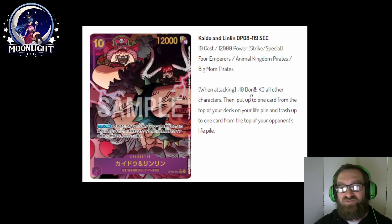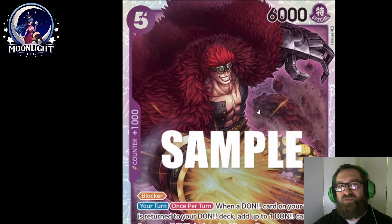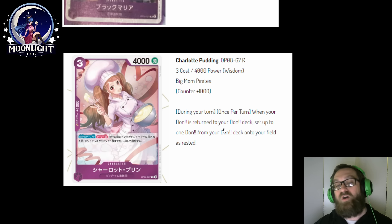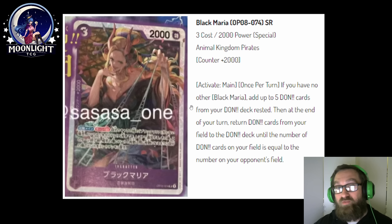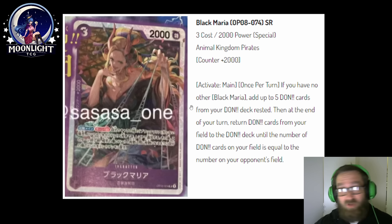Dawn minus 10 — that's a lot. You only get to use that ability probably once a game, right? Well, probably not. Everyone already knows what this card does — a card like this can help you get Dawn back. And then there's the new Charlotte Pudding card, also coming out in OP-08. It's a miniature version of the 5-cost Eustace Kid: 3-cost, 4,000 power, 1k counter. During your turn, once per turn, when your Dawn is returned to your Dawn deck, set up to 1 Dawn from your Dawn deck onto your field rested. It comes into play rested versus the original which comes into play active — like a 3-cost version of Eustace Captain Kid.